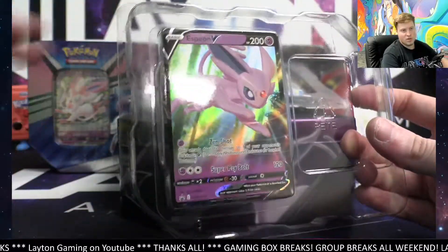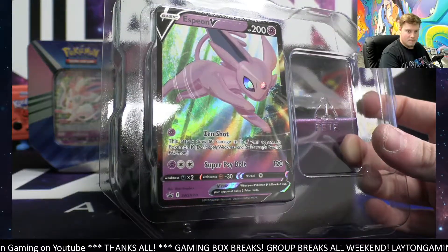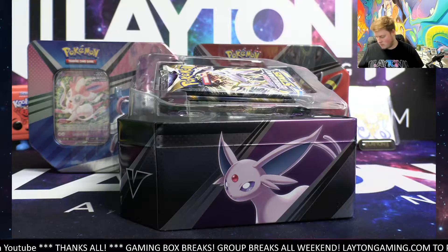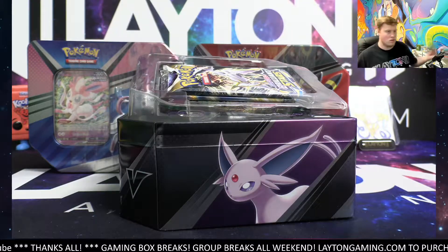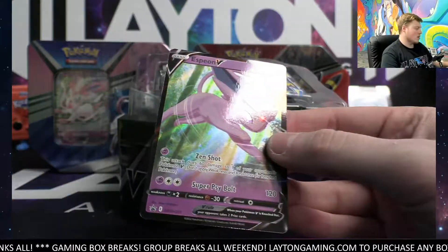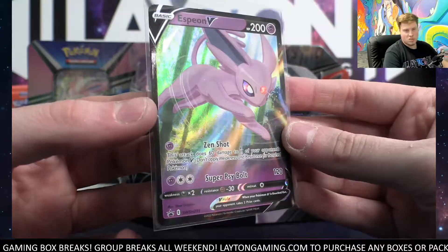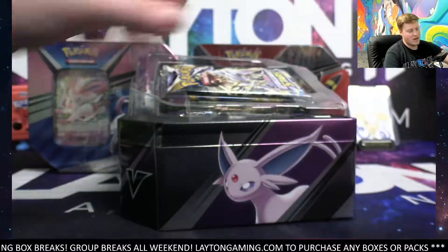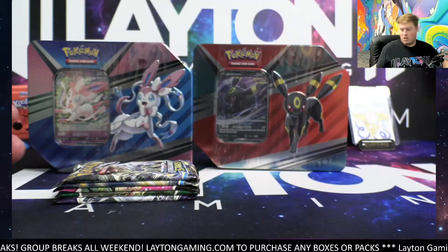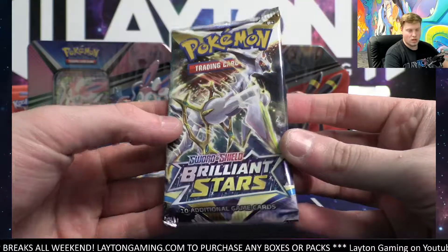Espeon V. Yes, Derek, we do have both of them in stock. Here we go. Nice Espeon. Nice one there. Just be aware, Derek, that if you order one on the website, you get one. So the price for one ETB is $44.99. And if you do order two ETBs, you would get two for $90. The picture is just to show that there are two different variants.